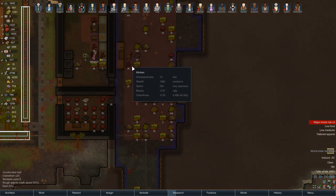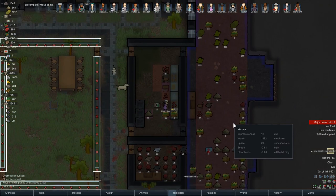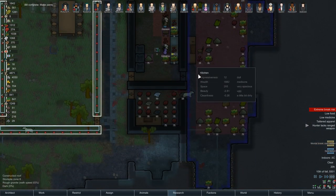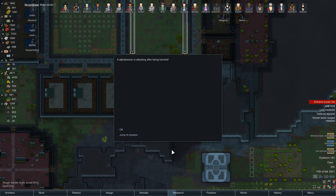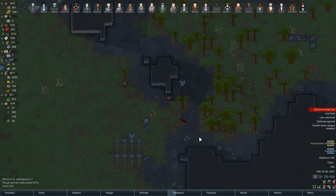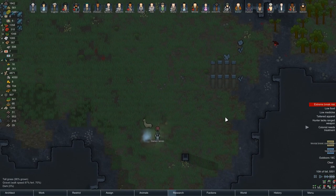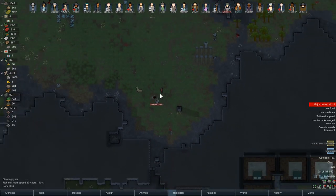Now meat doesn't have to get hauled into here, which is a good thing. Eventually they'll get rid of this and all the meat will be in here. Oh, we've got a new recruit — that's nice. Alpha beaver revenge! Come on James, kill it! Oh good lord, okay he's got it. Well done.